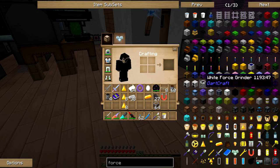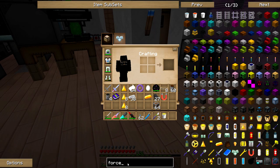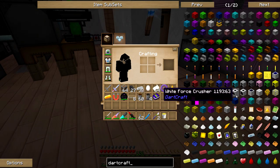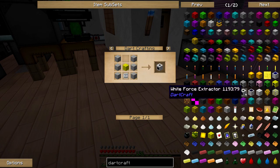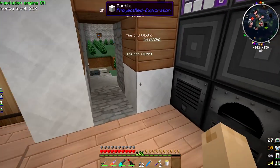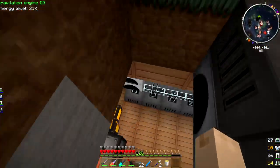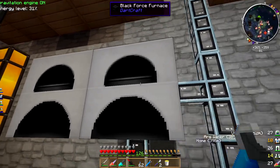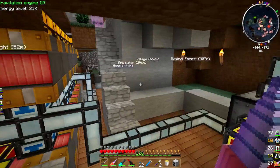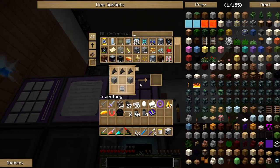So I need a force something — infuser? I saw there was a thing called a force infuser. DarkCraft. What's a force crusher? Doesn't seem too difficult to make. Force extractor? Force panel? Is that like a solar generator? Do you have cheap solar generators like that? We're gonna go see. I totally got distracted here. What's that called? A force panel?